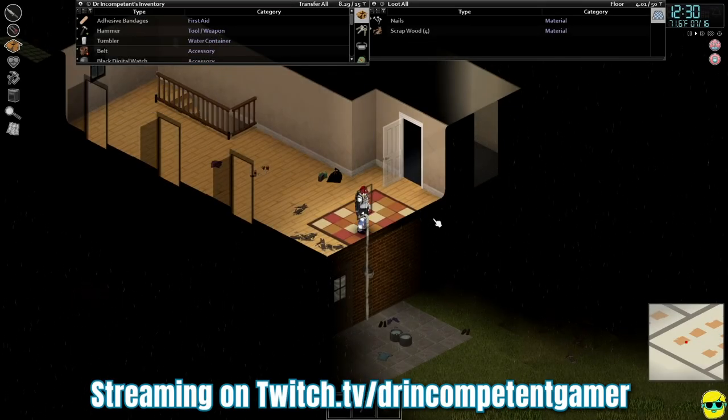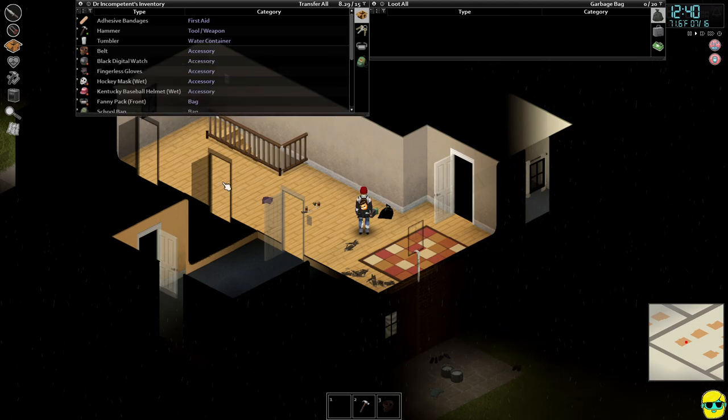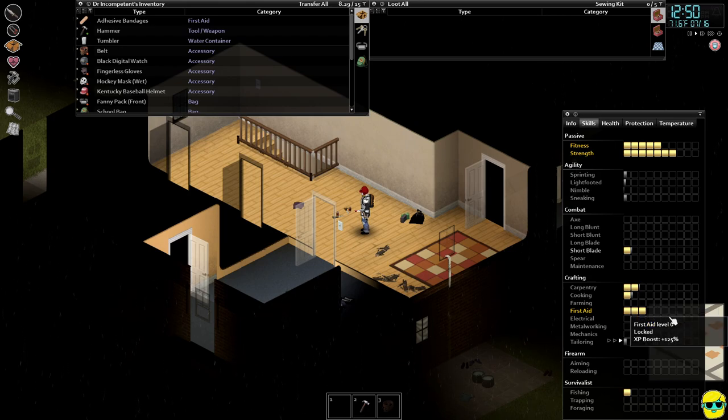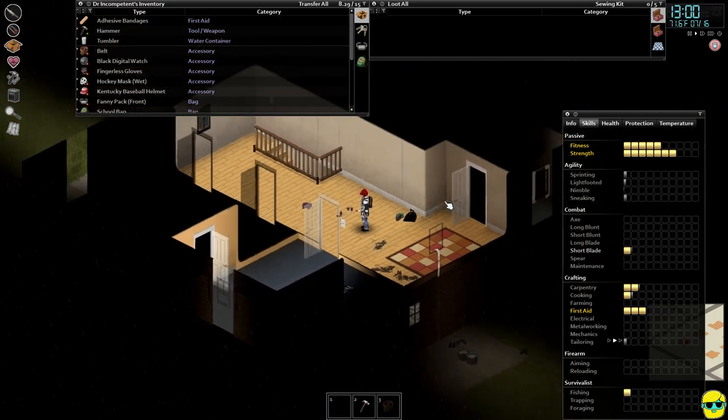Hello everyone, how's it going? Dr. Incompetent here, and let's resume our complete beginner's guide to Project Zomboid, working in our home and thinking about what skills we want to raise up. We practiced tailoring and got it halfway up, leveled cooking by watching TV, and got carpentry up — but we need to continue building carpentry higher so we can make a rain barrel. We'd also like to raise electrical so we can repair the generator and hotwire vehicles.